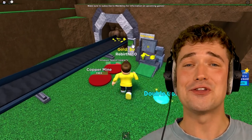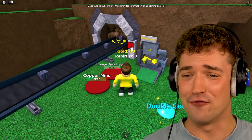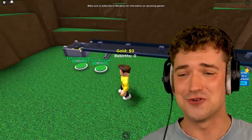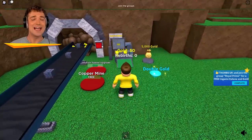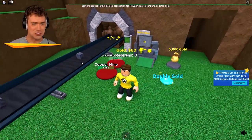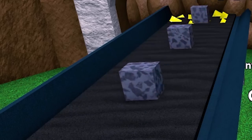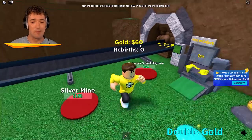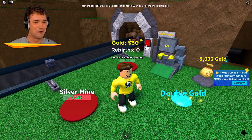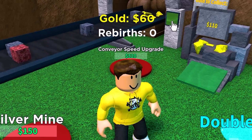All we gotta do to make gold and become rich is press this button over and over again, and it starts flowing in from our mine and then drops down there. And that, ladies and gentlemen, is how we get money!